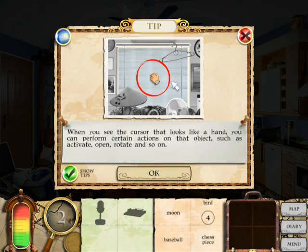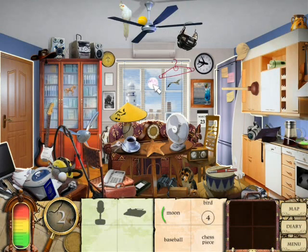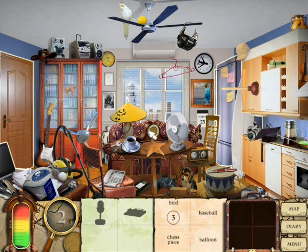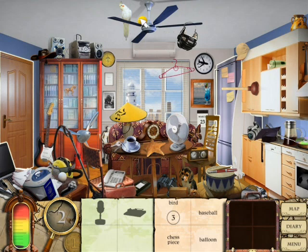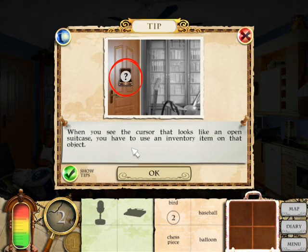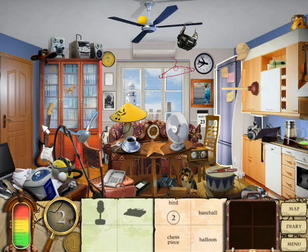When you see the cursor that looks like a grabbing hand, you can perform certain actions on that object such as activate or rotate. The moon — starts out pretty easy. Bird. There's a coin. I don't want to buy an additional tip. What do I need? A chest piece — nice. They might be blown out of proportion. So that's right here, and I need a key to open that door.